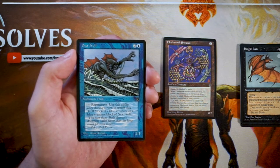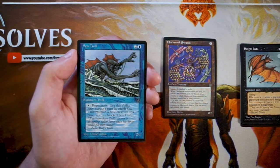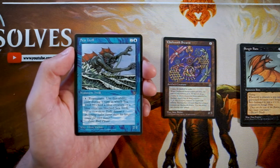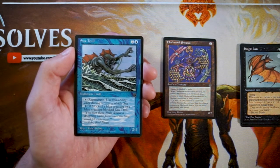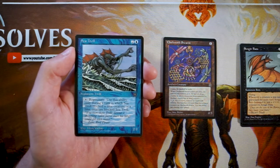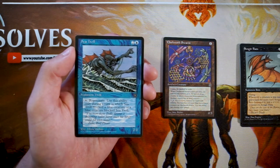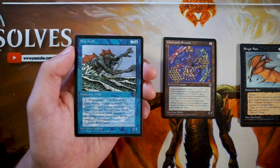Sea Troll is a 2/1 for two and a blue. You can pay one blue to regenerate it, but only during a turn in which Sea Troll blocked a blue creature or a blue creature blocked Sea Troll. That's extremely specific — basically this is just a 2/1 for three. You can't really count on the regeneration. It's an okay three-drop given the lower power level of creatures in this era, but it's not that impressive — most of the time it's just a 2/1 for three.